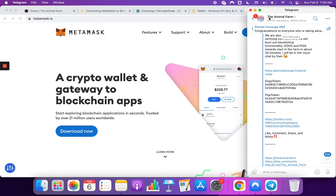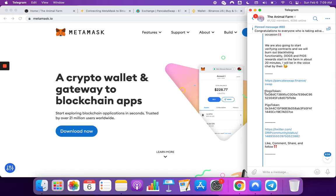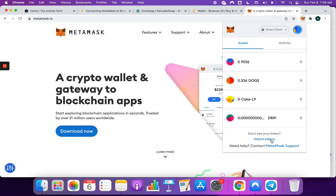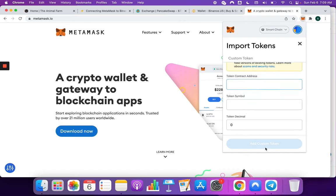You can see here I'm on the official Animal Farm Telegram group. This was posted a few days ago during the launch. I'm going to grab the token contract addresses here and come back to paste them. Make sure you copy it first, then come here and paste it. The fields should auto-populate. You're going to add the custom token, and then do the same for pigs.